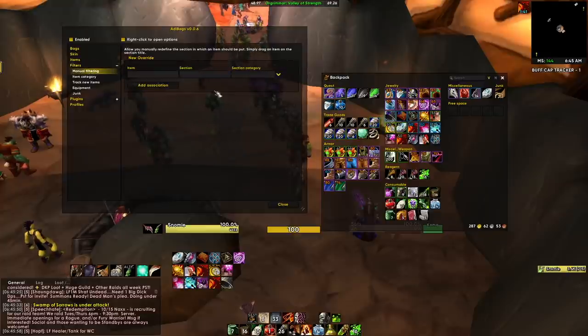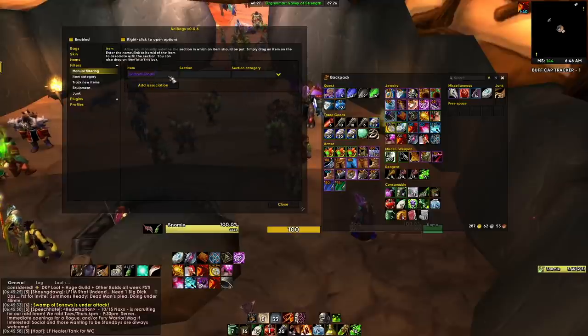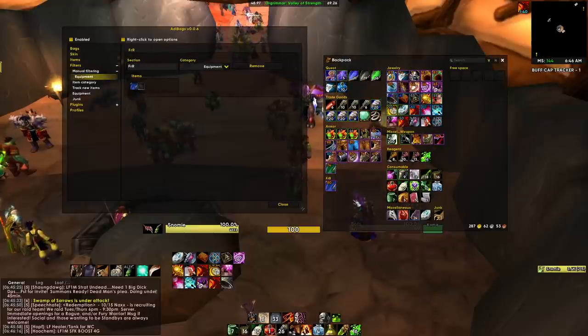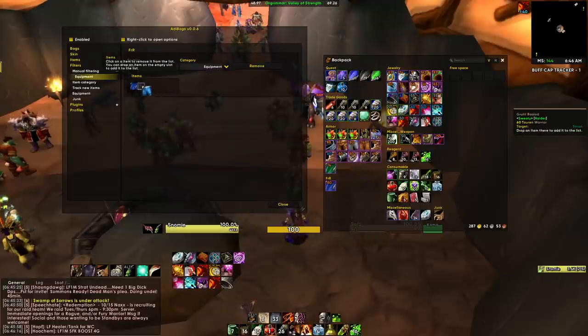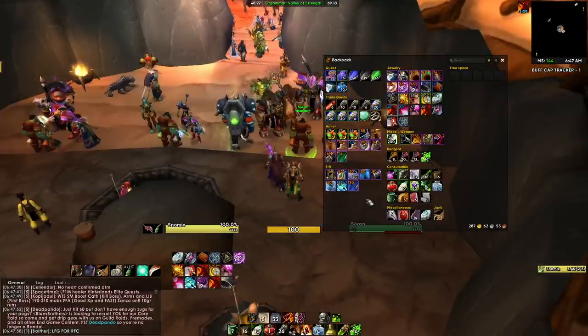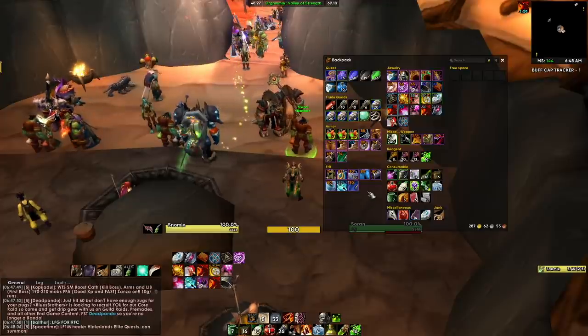Let's create a custom filter for frost resist gear — a common need right now for Naxxramas. Click on Manual Filtering, then under Item, drag whatever you want. I'll drag my Glacial Cloak here, then name the section 'FRR' and click OK. It goes into the Equipment category. Click Add Association and you'll see Glacial Cloak now has its own FRR section in your bags. Then drag and drop the rest of your frost resist pieces into the box.